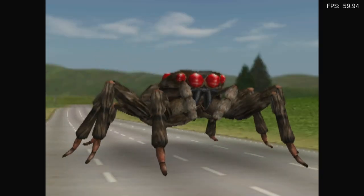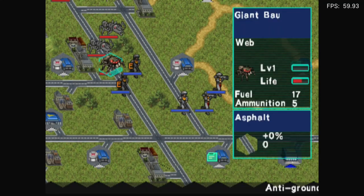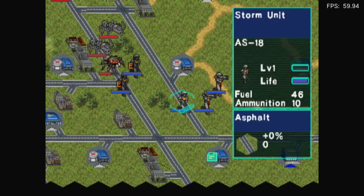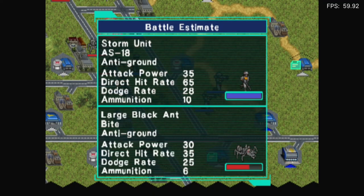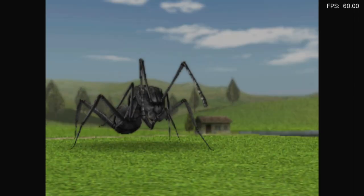Kind of reminds me of — this is going to sound really dumb — the PS1 version of Yu-Gi-Oh. Except in Yu-Gi-Oh it was the opposite. Like, when you would normally take a turn, it would just do a boring card side-by-side and then the attack. You had to press a button in order to actually activate the 3D rendered battles. But once I found that out, I did it every time.